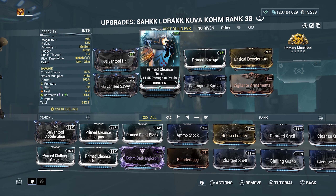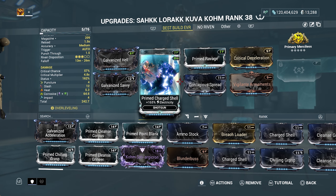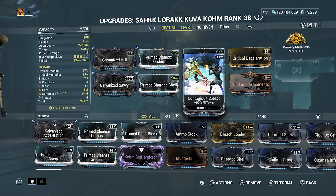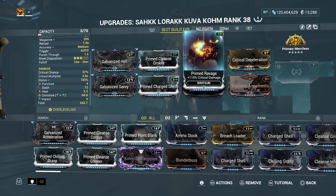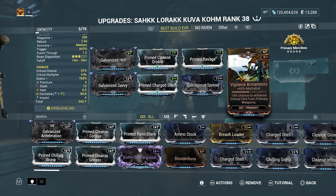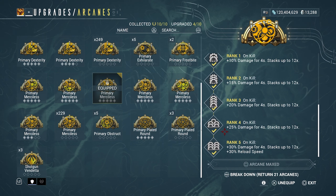Prime Cleanse Aroken gives damage to Aroken targets. I've got Prime Charge Shell and Contagious Spread for more corrosive damage — the electricity and toxin combine to make corrosive. Prime Ravage gives 110 critical damage. We have 200 critical chance. Critical Deceleration decreases fire rate but boosts crit. Vigilante Armament adds 60 multi-shot and enhances crit hits on kill — 30 percent damage for four seconds, stacking up to 12 times — plus 30 percent reload speed.